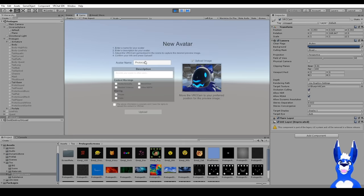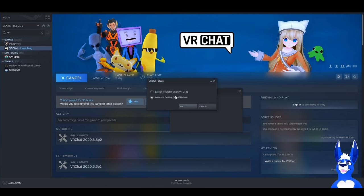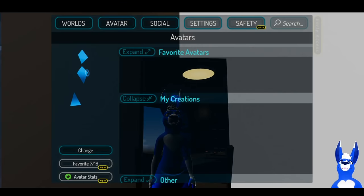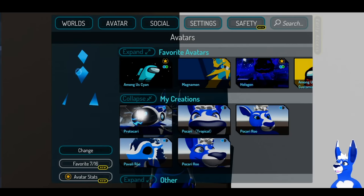Give your avatar a name — maybe 'Proto Kari' — and a description if you want. Of course, if it does have any of these content tags, make sure to tag them, because there are a lot of worlds in VRChat that do not allow avatars with certain types of content. Please do declare them if they apply. Then click Upload. This will take a little while, and once the upload is done you can head back into VRChat.